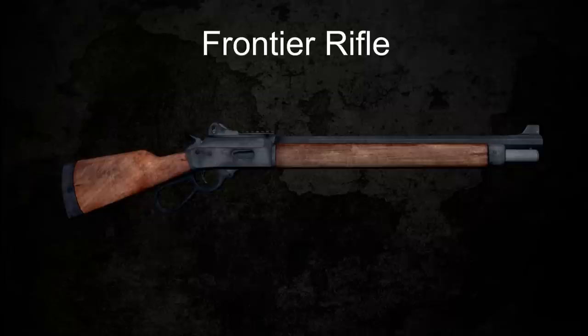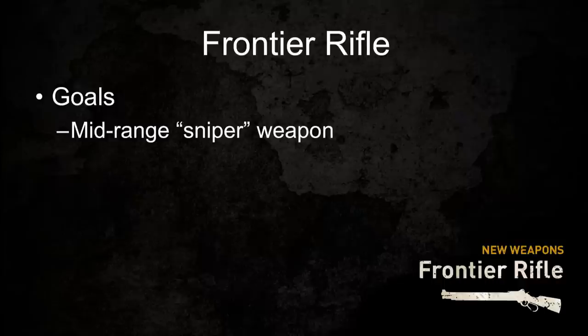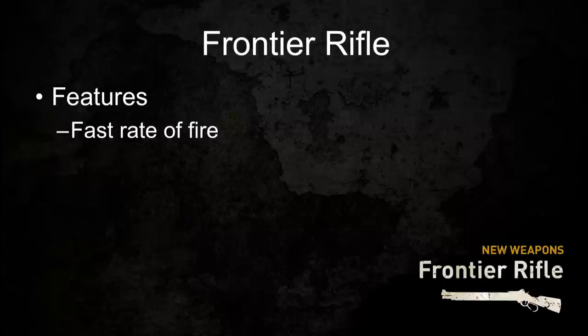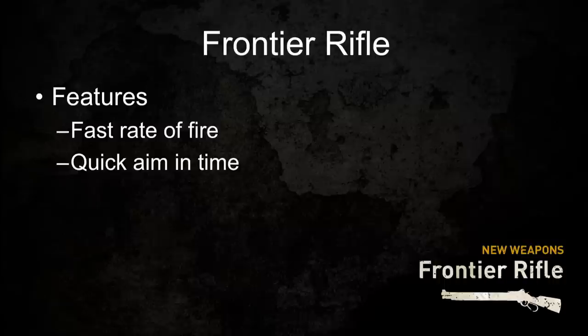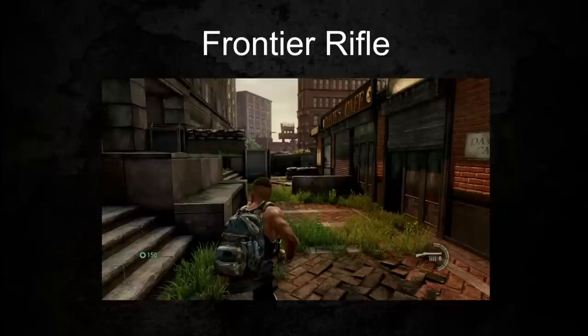Next up is the Frontier Rifle. One of our goals was to make a viable mid-range sniper-type weapon — another long-range weapon without a scope, so it would be a little easier to use than the hunting rifle. We also wanted great versatility so it could be used at mid- and long-range pretty easily. Compared to the hunting rifle, which has a very slow rate of fire and always scopes in with a slow aim-in time, the Frontier Rifle has a very fast rate of fire and a really quick aim-in time, allowing it to get off two quick shots where the hunting rifle would be slow.